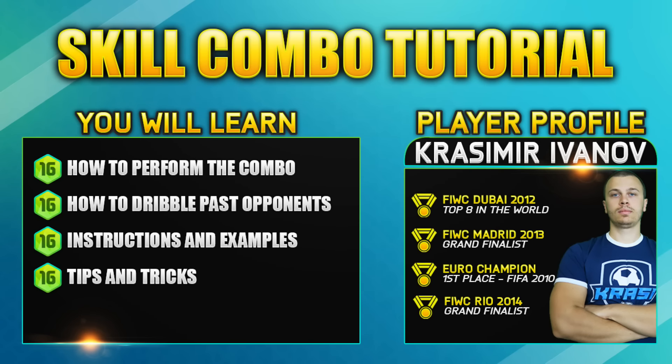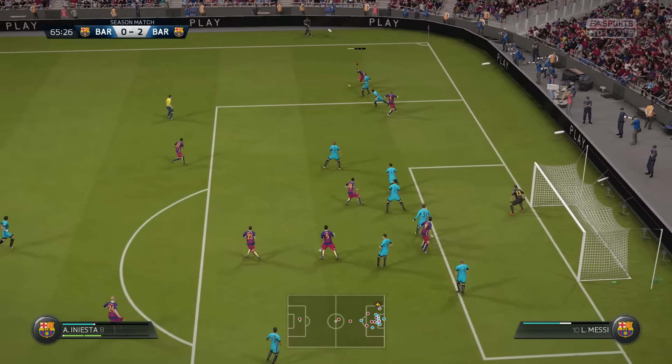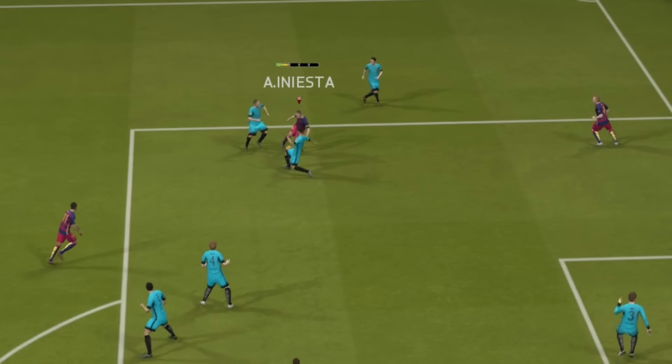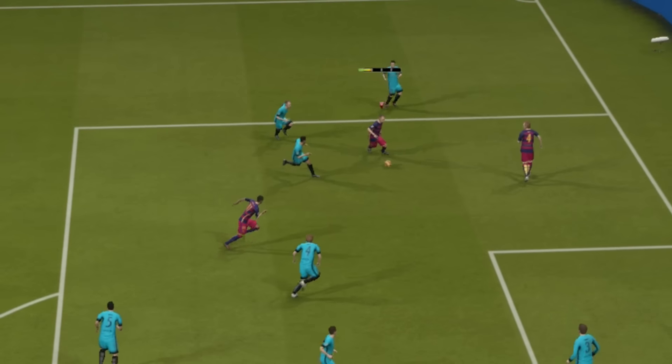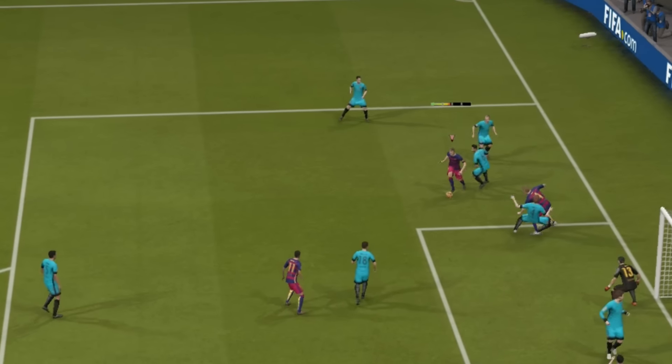How's it going guys? My name is Krassi and you're watching another FIFA 16 tutorial. For today, I prepared the most effective 1-star skill combo in FIFA 16. It's a combo between the face of dribbling and the fake shot. If you link them both properly, you will give your opponents a lot of trouble. That's exactly what I'm gonna be teaching you today, so let's get into that.